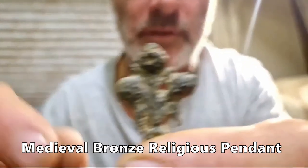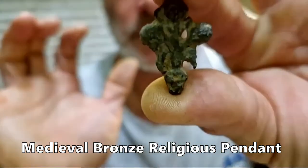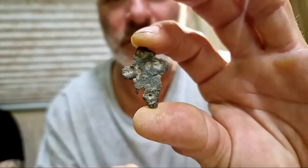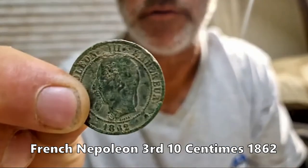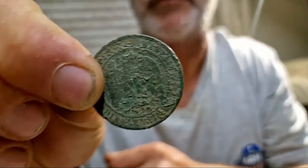Scott also found something with a hole at the top and at the bottom — seems like a cross, maybe a religious connotation. We'll look into that and get back to you. He's also got two coins: one is a French Napoleon the Third — that's awesome, you can see all that on the back — and a Victorian coin, his second or third on this trip.